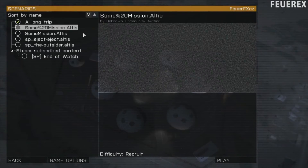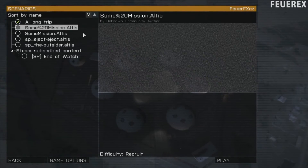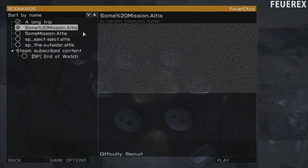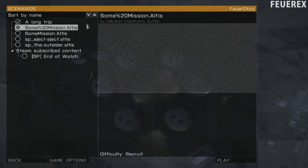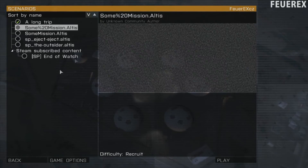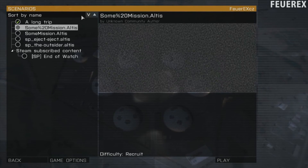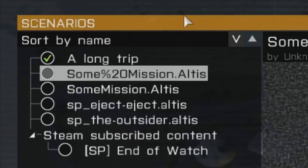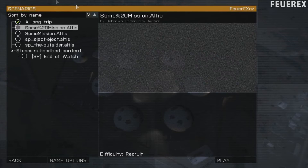One of the last things I want to mention is the mission name. It's a very small detail, but if you want a really nice mission you need to pay attention to it. Normally when you save a mission it shows the mission name with %20 marks instead of spaces, along with the name of the island.